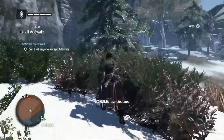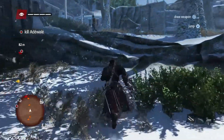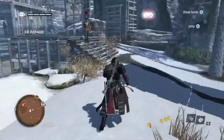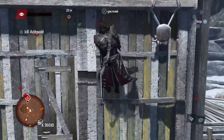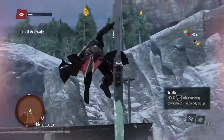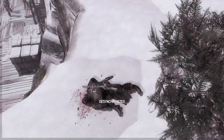Do not kill anyone except for Adewale. Alright, so I can't fight any regular guys, like any French troops. "Stop right there!" "My quarrel is not with you men!" "You will die as a traitor!" How am I supposed to get to Adewale? Let's think about this. There's a lot of guards there, so killing him will not be easy.